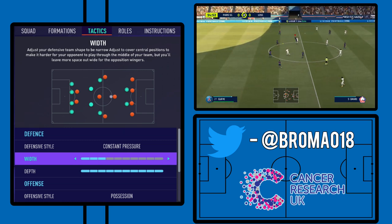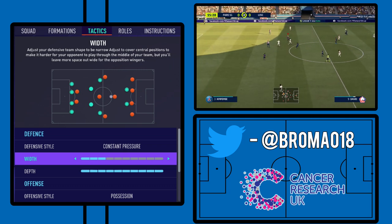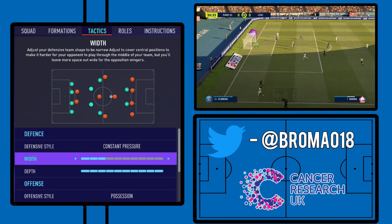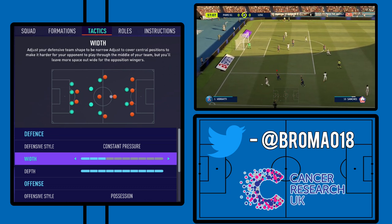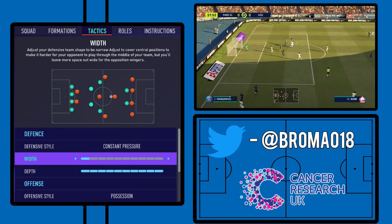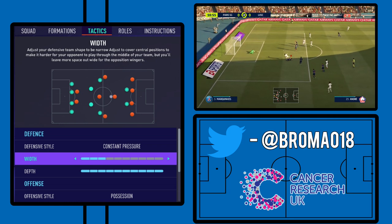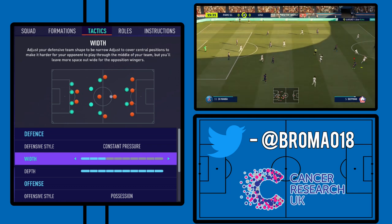Defensive width we've moved down to three, meaning it will be a very narrow system. Particularly when you're only playing a four-back, it's a lot easier for teams to play through you, so you want to force them out wide and put crosses into the box — those are easier to deal with than teams passing it through the middle. We have this on a nice narrow three, not all the way down to one, so your full backs still have a little bit of leeway to get out to the wide man when they need to.